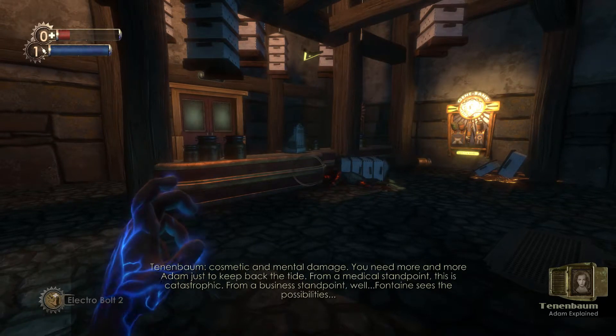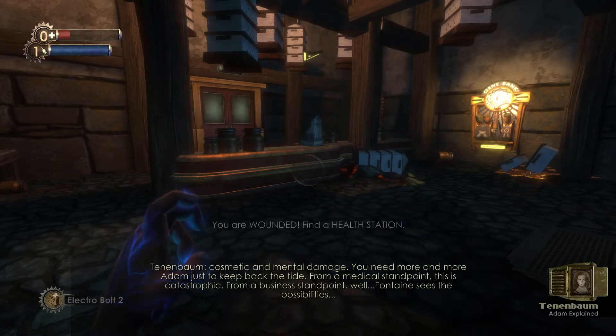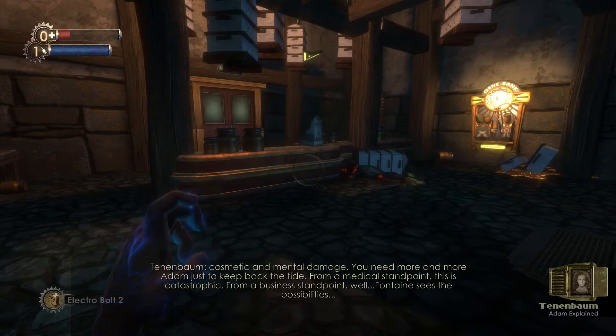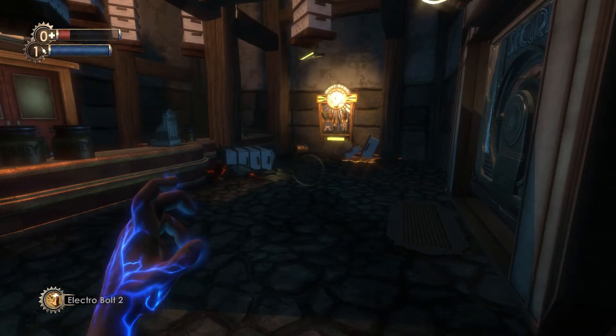Audio log about Adam: 'Cosmetic and mental damage - you need more and more Adam just to keep back the tide. From a medical standpoint, this is catastrophic. From a business standpoint, well... Fontaine sees the possibility.' Yeah, yeah. Well, this will do it for this episode.